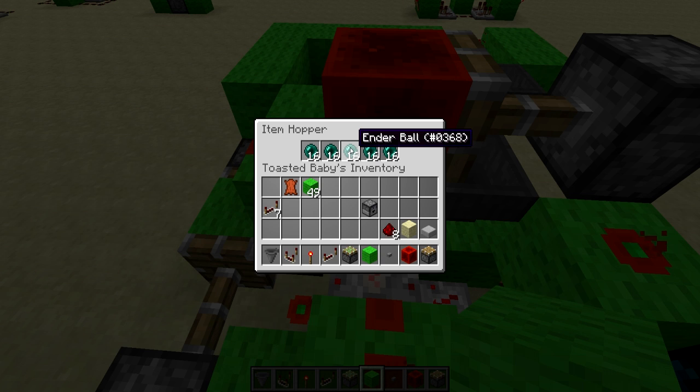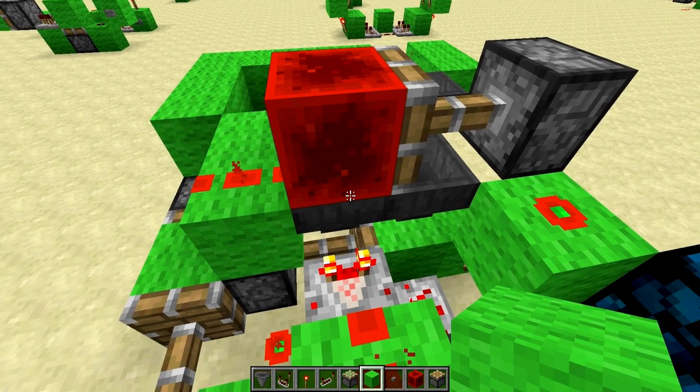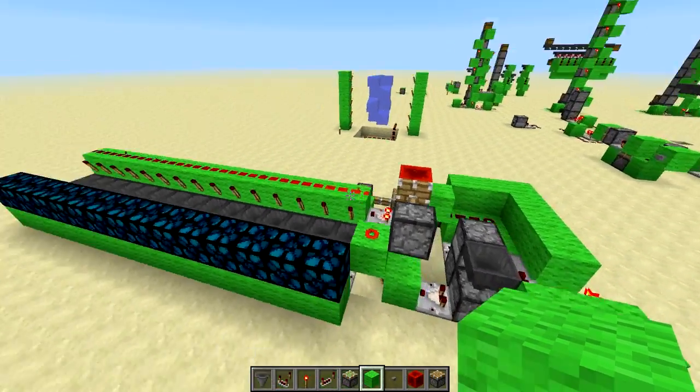You can calculate how long the timer is by multiplying the number of items by 0.35. For items that stack to 64, like blocks, a full hopper would be 112 seconds — almost two minutes. For items that stack to just one, like a minecart, it's 1.75 seconds.